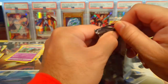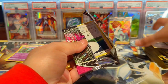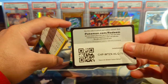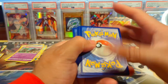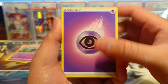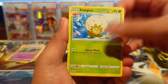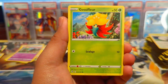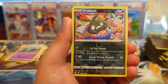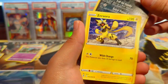Everybody agrees Evolving Skies is number one, but Fusion Strike is really good too. The new V Max isn't that great but the Mew V alt art and the Gengar V Max are phenomenal. It'd be amazing to pull one of those because it's been like years since I've pulled alt arts. In the other TCGs we pull alt arts all the time — we have Trubbish and Zeraora.